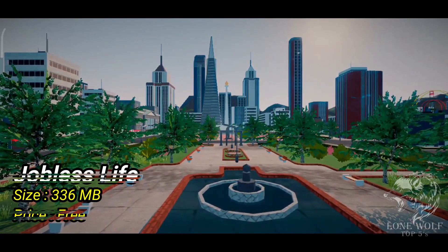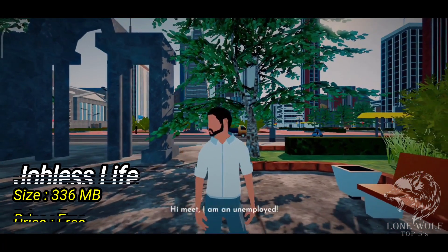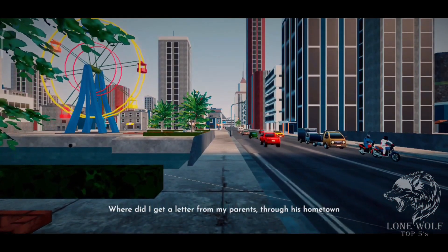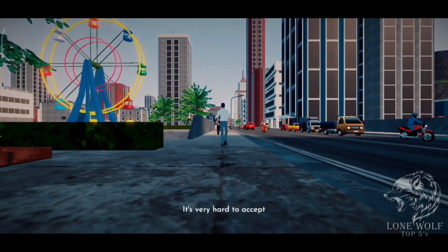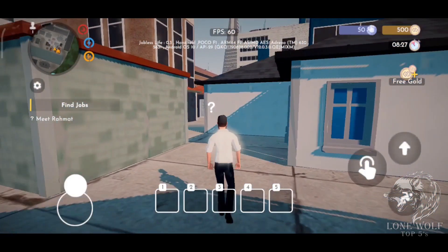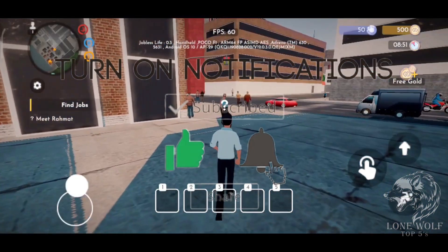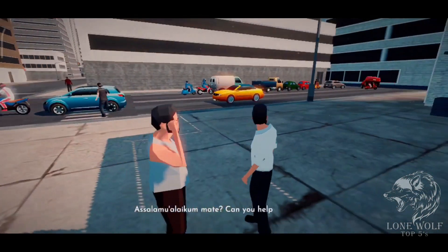At number five we have Jobless Life, with the size of 336 MBs and with 100K plus downloads. It's a simulation game of an unemployed person who has to find work to survive in a city. Players have to find various jobs while managing money and daily necessities of life. Players must take temporary jobs and improve their qualifications through training and education to find better and more profitable jobs.